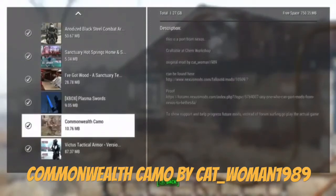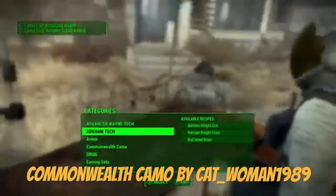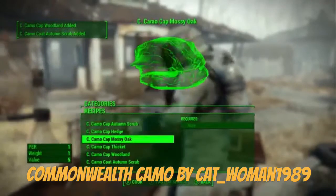We're looking at Commonwealth Camo, which is a port from the Nexus. It's craftable at the camp workshop, and there's the original model author credited. Let's go in and take a look — I've already got it crafted.